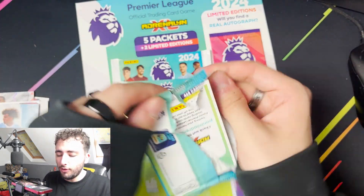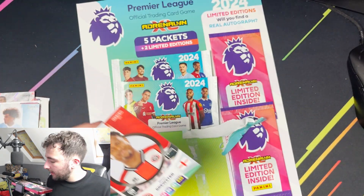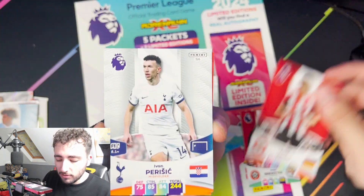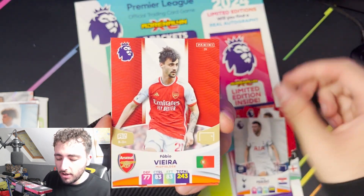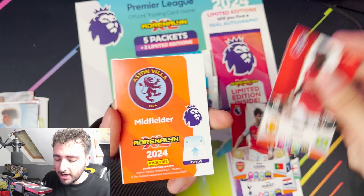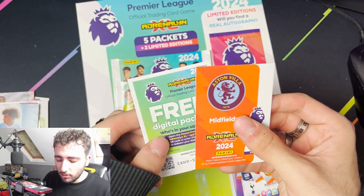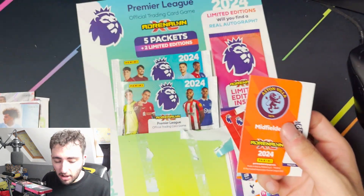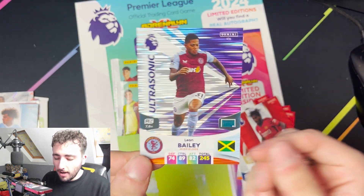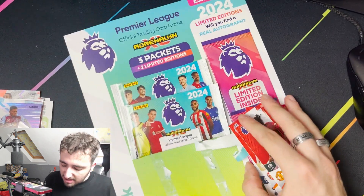Pack numero three now. Can we get a golden baller? We also get a Ryan Brewster, Janeltz, Ivan Perisic there for Tottenham, Fabio Vieira. We also get a Fred - it's Fred again. Just the one shiny in this pack. There's the code - what are we getting? Boom! It is an Ultrasonic Leon Bailey in there. That's a bit better.